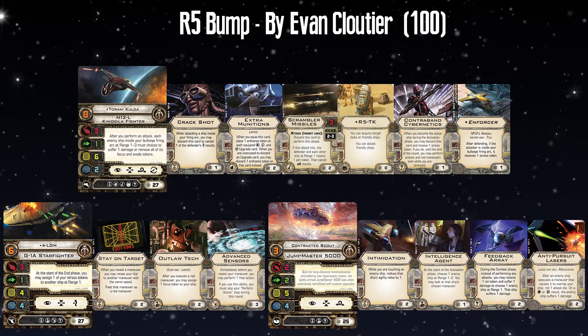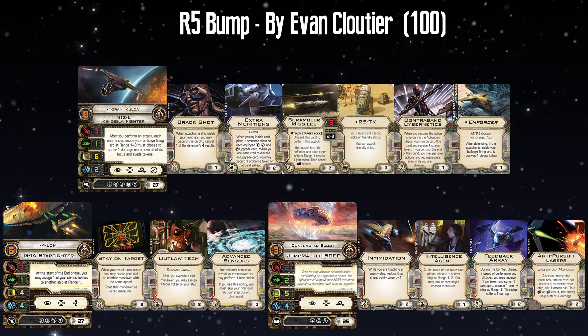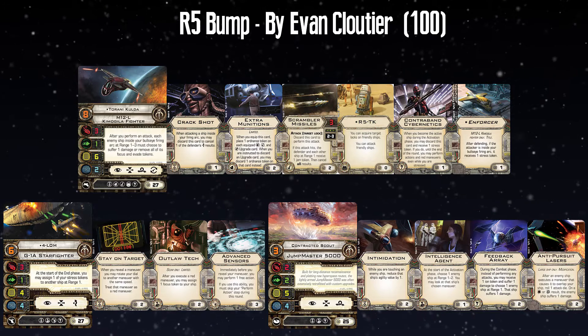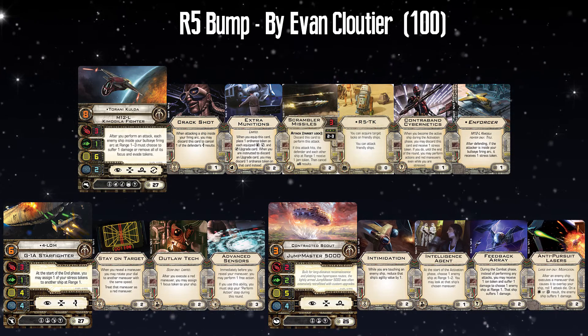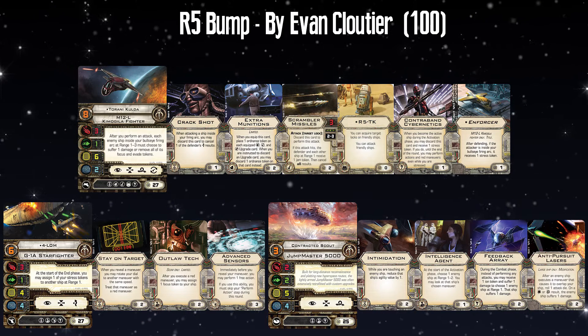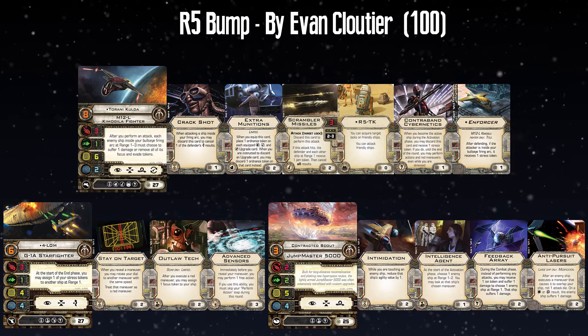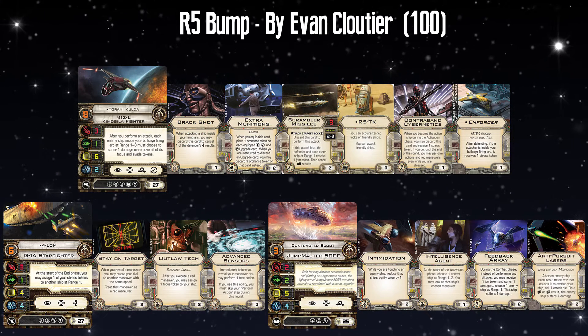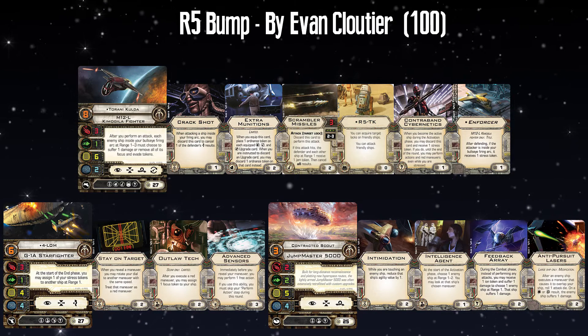First up, we have a list by Evan Cloutier. This is called R5 Bump. A Contracted Scout with Intimidation, Intelligence Agent, Feedback Array, and Anti-Pursuit Lasers. We have Tarani Kulda in the Kimagula fighter with Crackshot, Extra Munitions, Scrambler Missile, R5-TK, Contraband Cybernetics, and Enforcer. And finally 4-LOM with Stay on Target, Outlaw Tech, and Advanced Sensors.